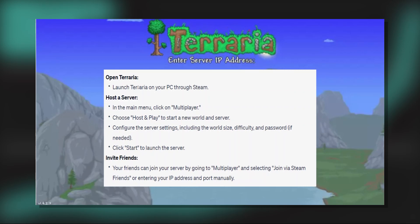Playing Terraria multiplayer is very easy to do. Today I'm going to show you how to do it. First, open the Terraria app on your PC through Steam, and then in the main menu, click on multiplayer.